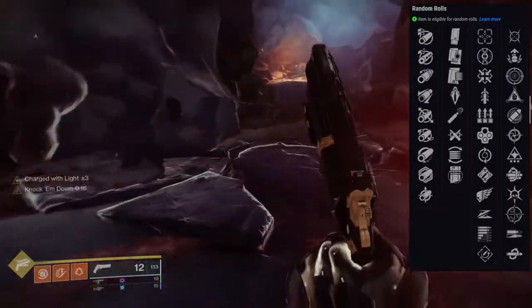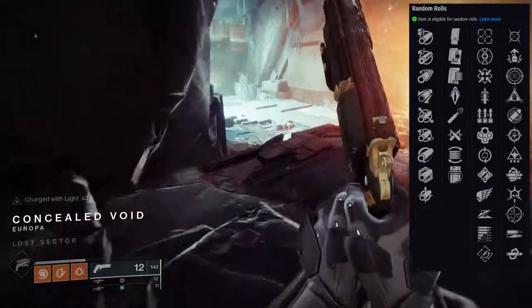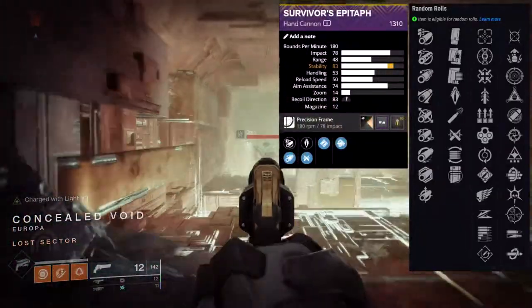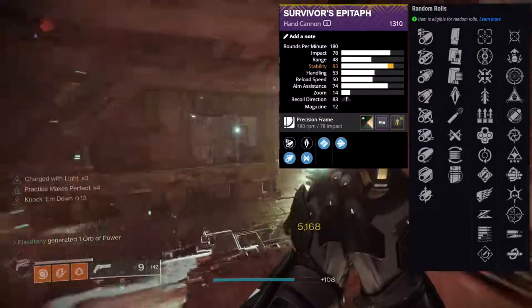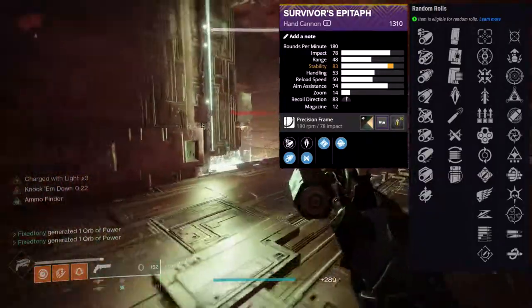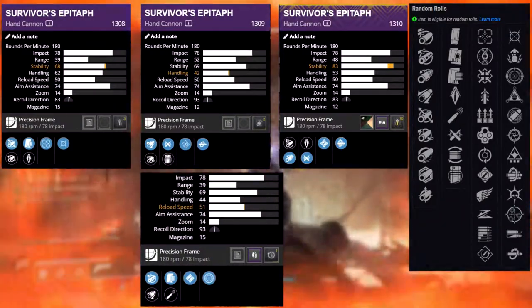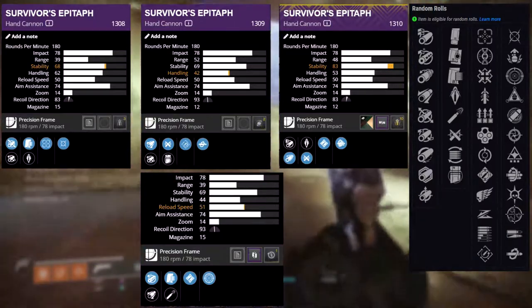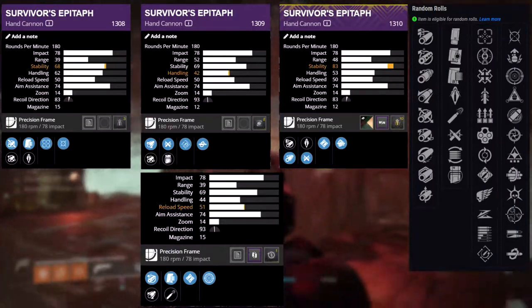I like Survivor's Epitaph — at least I like the roll I got. If I remember correctly I have ambitious assassin and multi-kill clip on mine. I have a few of these on standby: another one with ambitious assassin and frenzy, rapid hit and kill clip. For PvE it's a fun hand cannon to use, especially if you get something pretty cool.